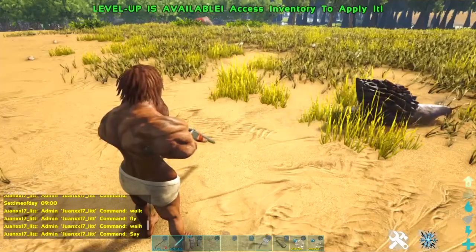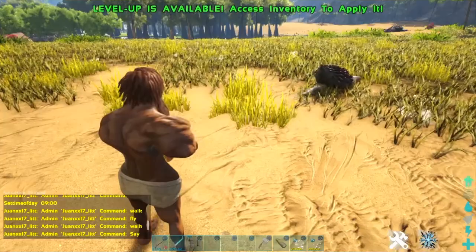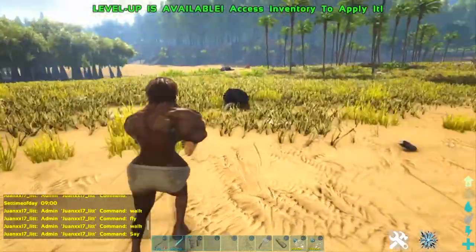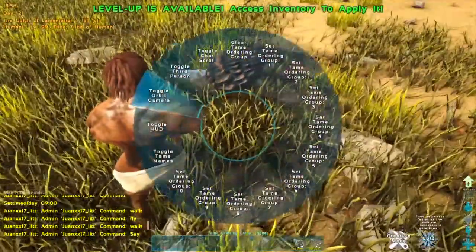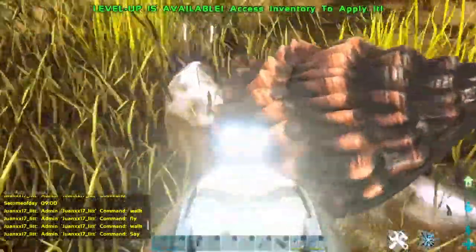If you can't find one, just move to another swamp location. I had to spawn one in — it was just taking way too long. So what you want to do is get it unconscious.